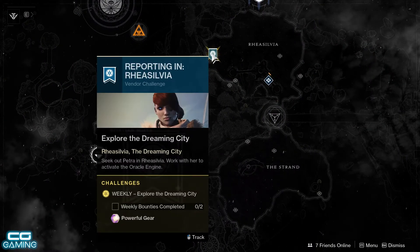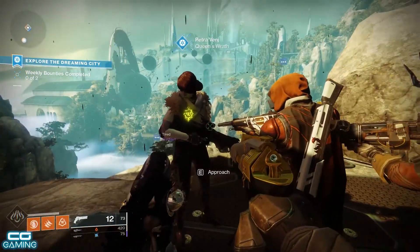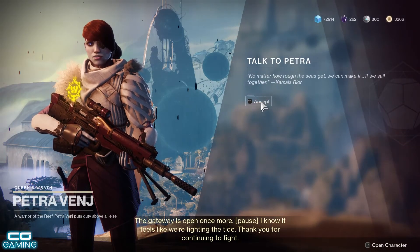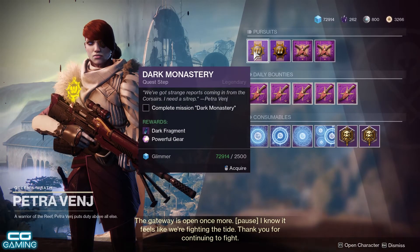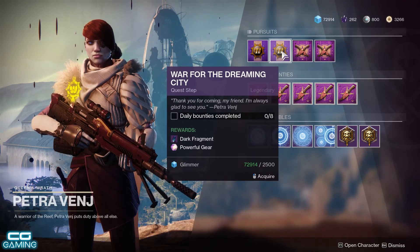Over in the Dreaming City you'll find Petra chilling out in the Rysylvia area. As usual, once you complete two weekly bounties from her you'll be rewarded with powerful gear — specifically the Ascendant Challenge bounty and the Blind Well activity completions. This week's powerful gear mission from her is the Dark Monastery, and completing a total of eight daily bounties will reward you with more powerful gear.